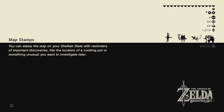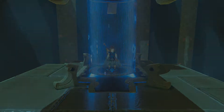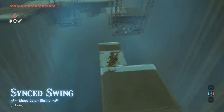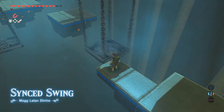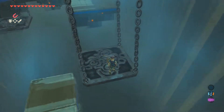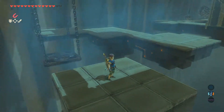This shrine is the Synced Swing shrine. Pretty straightforward for the most part — a few difficulties here and there. You've got to be good with your timing on jumping and your magnesis use. But as you can see, the very beginning is pretty simple: just wait on this platform, jump on, wait for it to run across, and make sure you get a good running start on the other side and jump off.